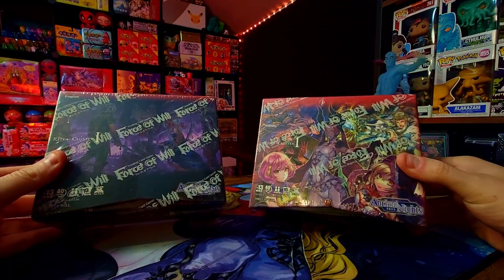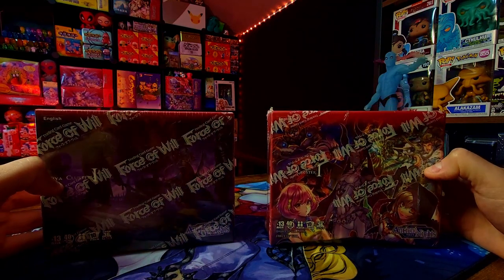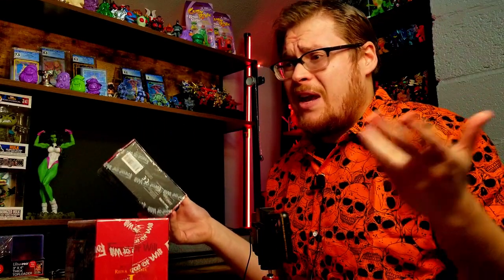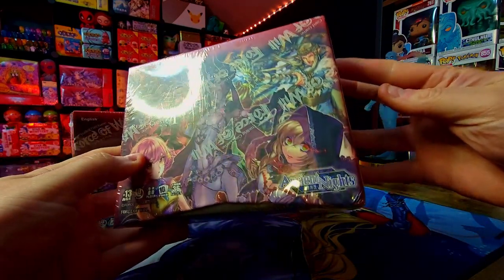I just recently picked up two boxes of Ancient Knights. It's been a while since I opened this set — I realized I only had one J Ruler from Ancient Knights in my binder, so I immediately knew I had to get more. This was a fun set with variants and tons of cool stuff hidden in the boxes, plus the unique box designs Force of Will came out with.